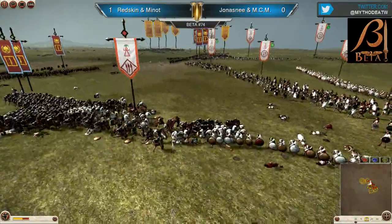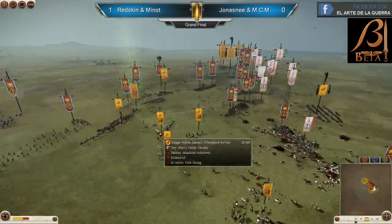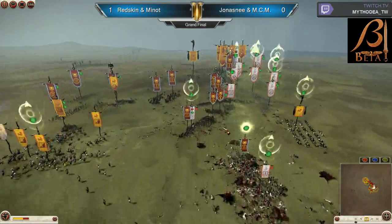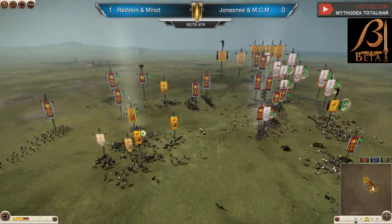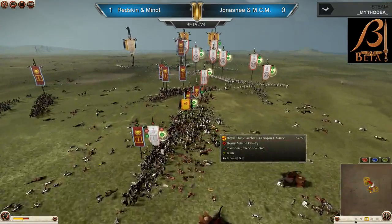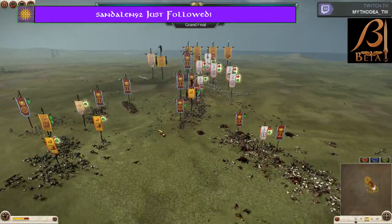Carthaginian infantry getting terrible engagements — look at this, completely turned around, they're not even facing the enemy. Here comes one of the charges. I don't know if Carthage can hold this. It's going to be up to Minut to get some good charges and try to save this infantry line. Because otherwise I just don't see Carthage holding this — it's going to be very, very hard. Here comes the Royal Horse — but no, it completely collapsed.